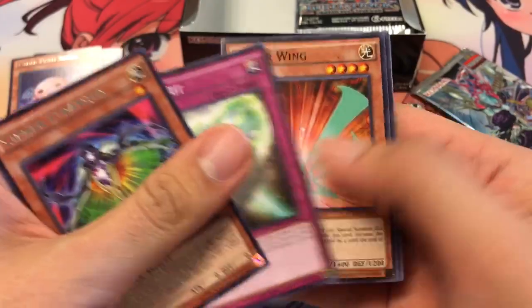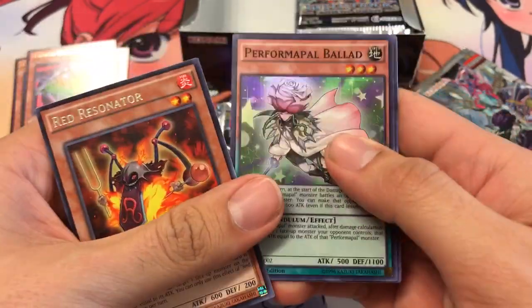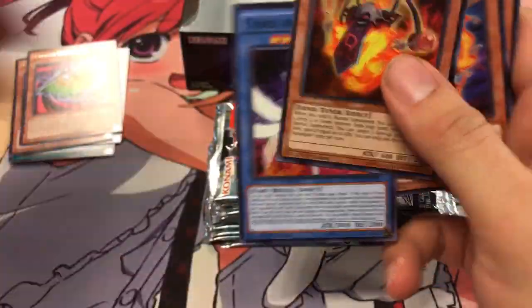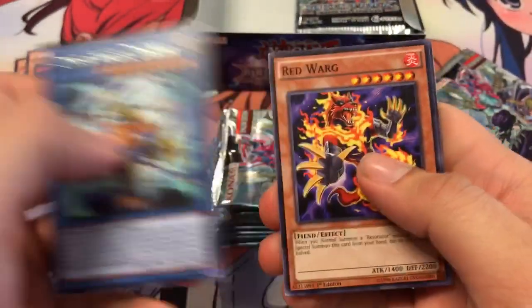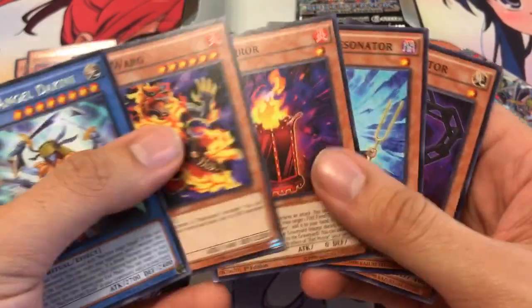Cypher Red Ranger, Cypher Bit. There's a Rare Red Resonator, and a Performapal Ballad — Super Rare. A lot of Red Dragon Archfiend support too, so if you're looking to build that deck it might be worth an update soon. Another Dakini, Red Warg, Red Mirror, Synchron Resonator, and a Chain Resonator.